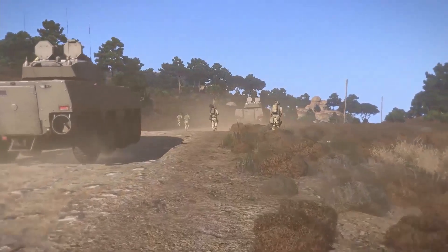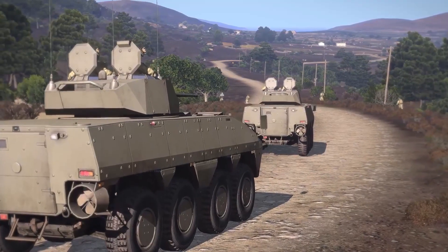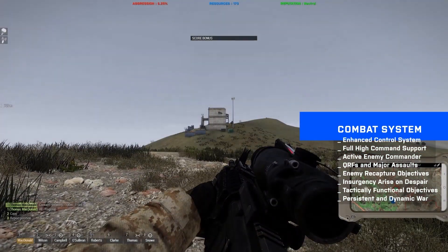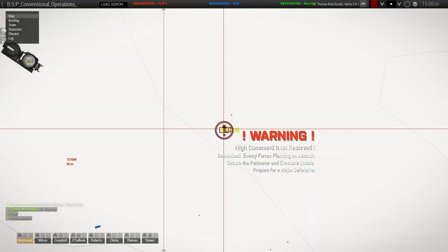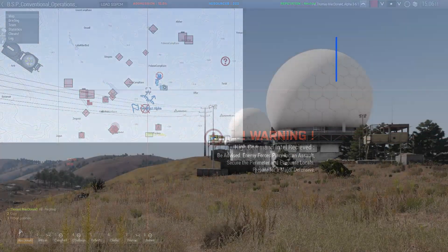BSP Conventional Operations offers a dynamic and tactical combat system. Each zone and objective has a specific role in the battlefield. For example, sabotaging enemy vehicles at a logistic base will dismantle the enemy wheeled QRF for some time. Radar site consoles have access to anti-air sites that you can locate using them.